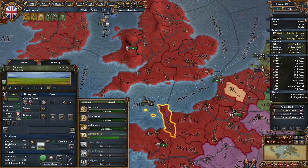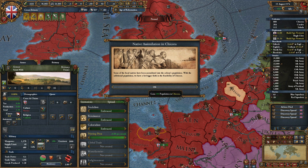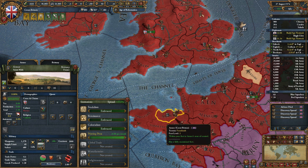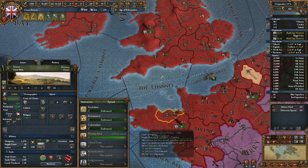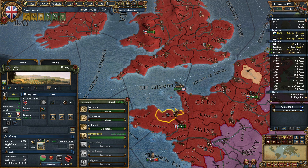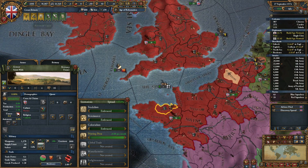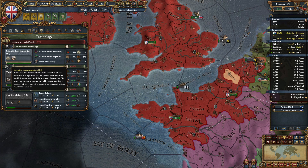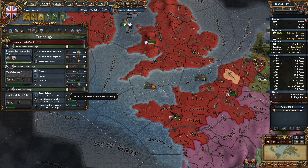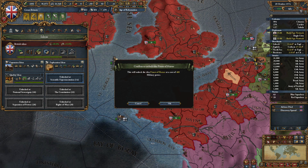We'll embrace the institution. Now if any of these guys get the institution like Amore — that's going to be 16 development, so 16 extra development we're going to get from Amore for free. Finestray will probably be a little bit better. 0.9 each month — next month we will gain the Printing Press in Amore, that's going to lower the cost significantly. We'll embrace the tech, take admin tech, open up the next idea group, and finish off our military with quality ideas.